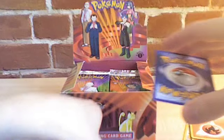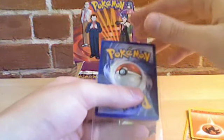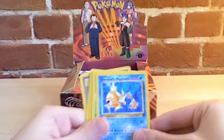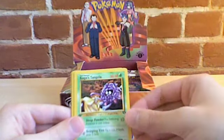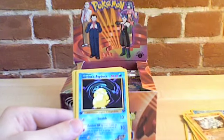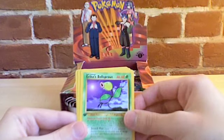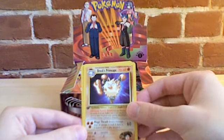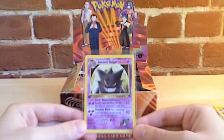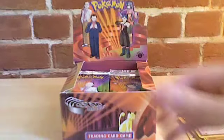And this is the rare — get that baby protected. So we have Giovanni's Magikarp, Koga's Tangela, Misty's Psyduck, Blaine's Rhyhorn, Sabrina's Psyduck, Lieutenant Surge's Rattata, Water Energy, Erika's Bellsprout, Brock's Primeape, and Master Ball. And our rare is Sabrina's Gengar. They also had one of these in the Gym Heroes set — that's a holographic. Cool card for a non-holo. I'll put that in my rares.